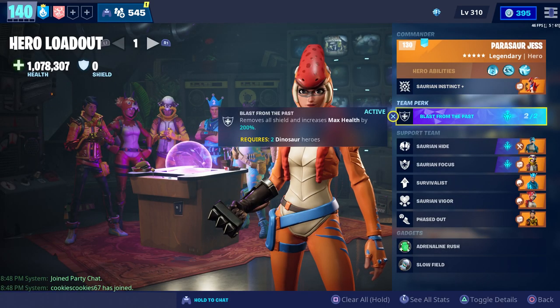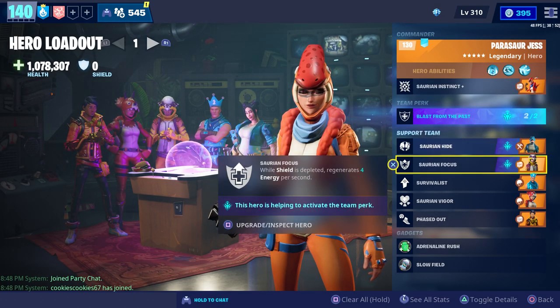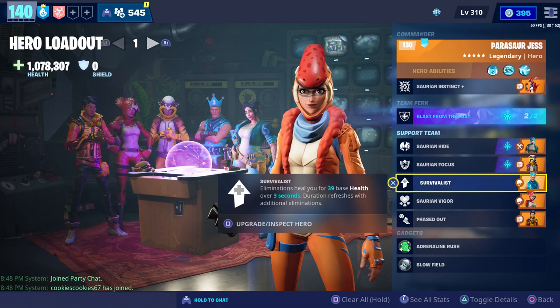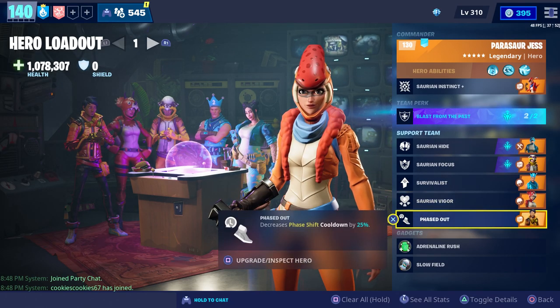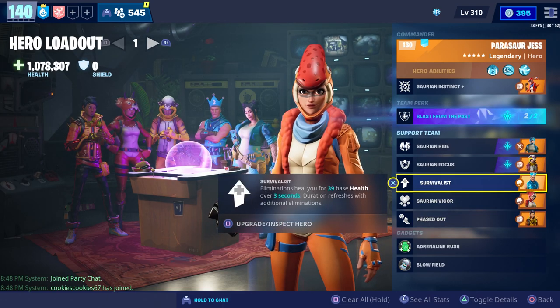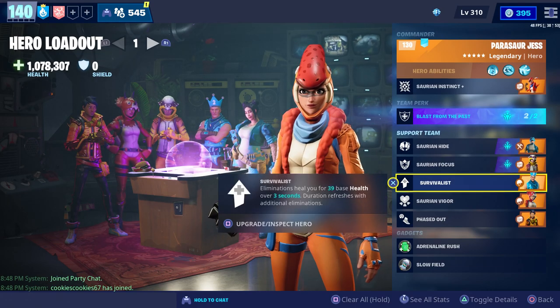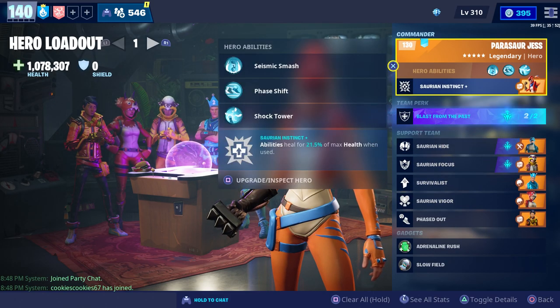I did go ahead and change my loadout. We're still using blast from the past and Prehistoric Isa. We also have Fossil Southie, Birthday Jonesy, Tricera Ops, and Flash AC. Basically I'm going to try to spam my phase shift while we're out in the storm and try to complete the mission. The reason I didn't include these in our original loadout is because I wanted to see how much health we get from her by herself.